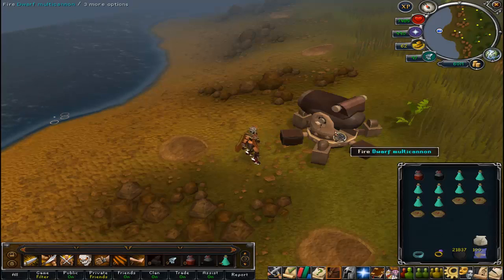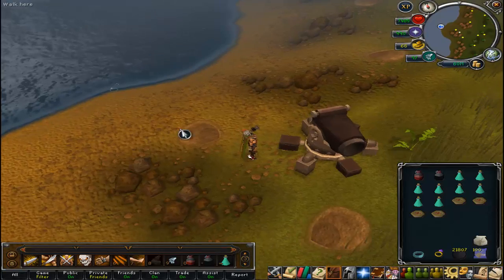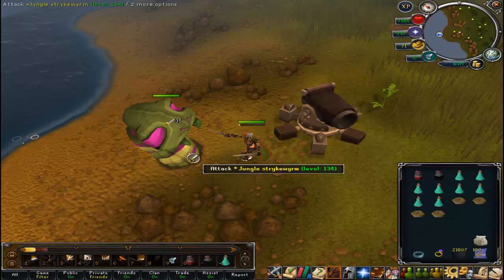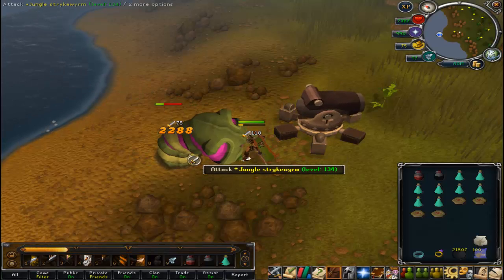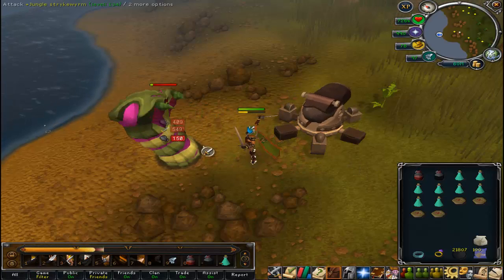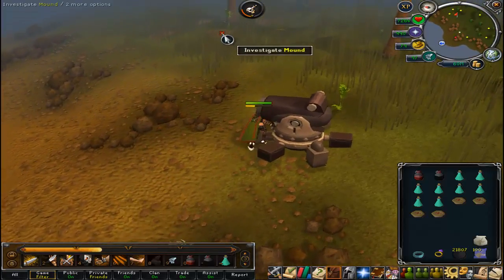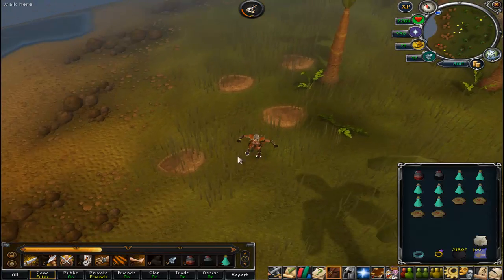So it's a very easy Slayer task. You're just going to set up, and to get them to come out, you need to click on the mounds and go at it, and just press your buttons until you get Momentum up. As you can see, just me spamming random buttons, these things die very quickly. I'm just going to keep finding the mounds until we can get our Momentum going.